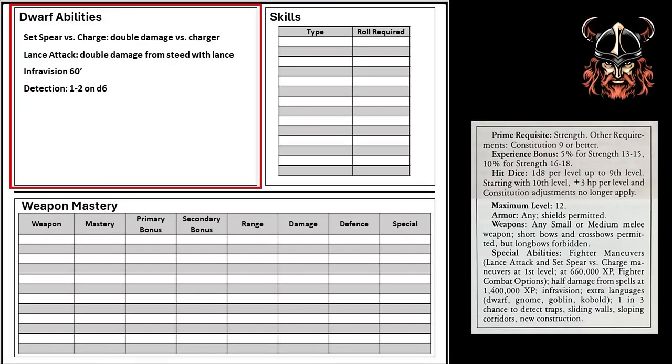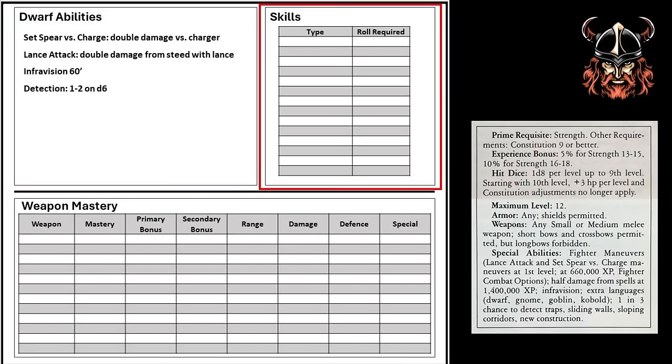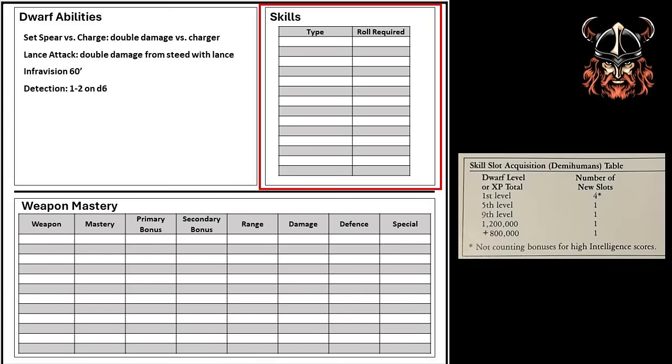We'll come back to these abilities later as Rolf gains more fighter combat options at 12th level. For now, let's move on to skills. Each character starts with a minimum of 4 skills, plus a character's intelligence adjustment. Rolf's intelligence adjustment is 0, so he starts with the standard 4. An extra skill slot is gained at 5th and 9th level, and then is dependent on how many experience points a Dwarf has as he climbs beyond 12th level. He chooses Craft Armor, Craft Weapons, Healing, and Storytelling, and will record these on the sheet along with their relevant ability score values, which must be rolled equal to or under to succeed in a skill check.